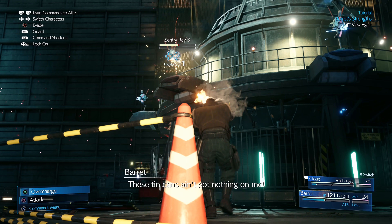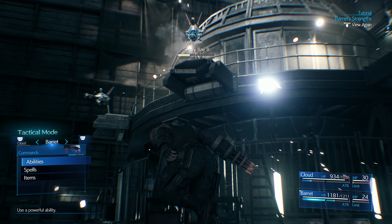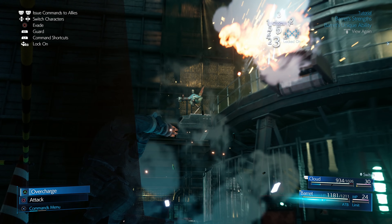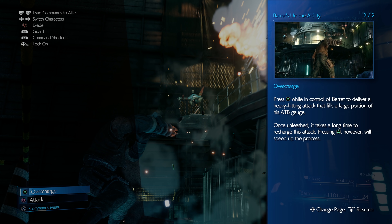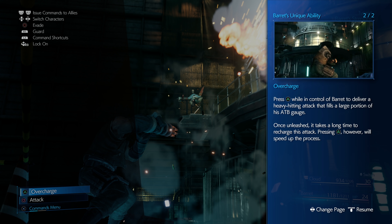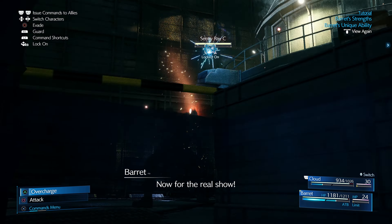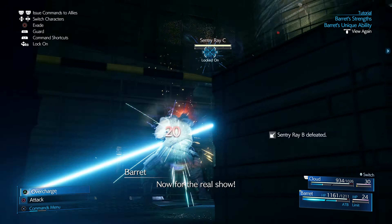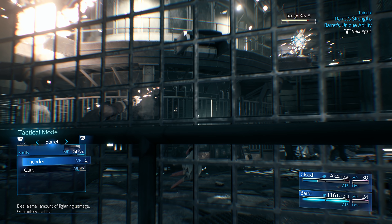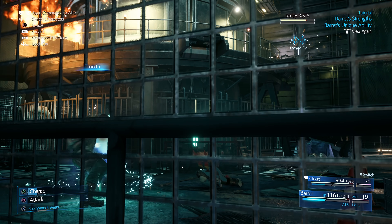We're going to build up his ATB bar, and you'll notice when we get attacked, we tend to get interrupted really easily. So let's go into his abilities — we're going to throw on Steel Skin, which should change that. Then we're going to go into Overcharge, which throws off like four really heavy blasts. We also have Thunder, which is basically lightning damage. Really good against robotic enemies, electronics, that kind of stuff.